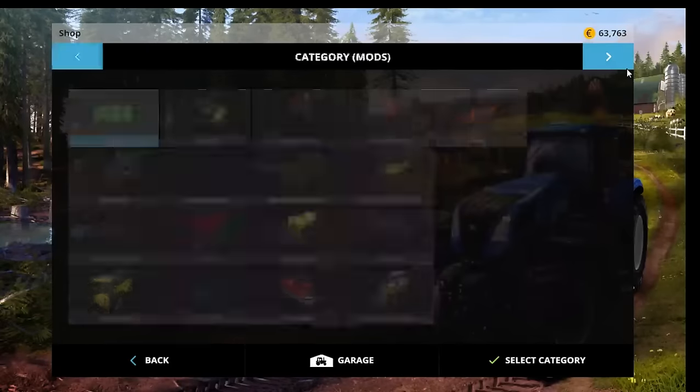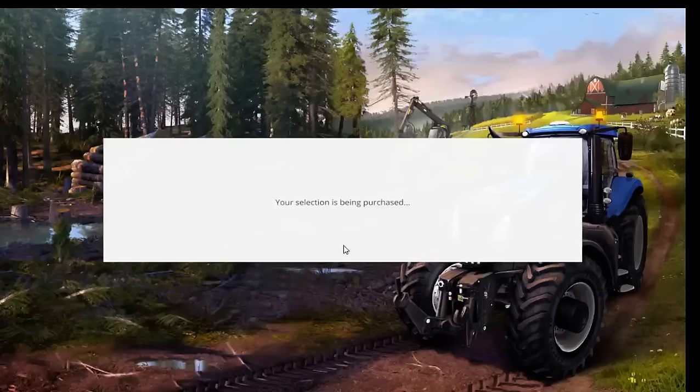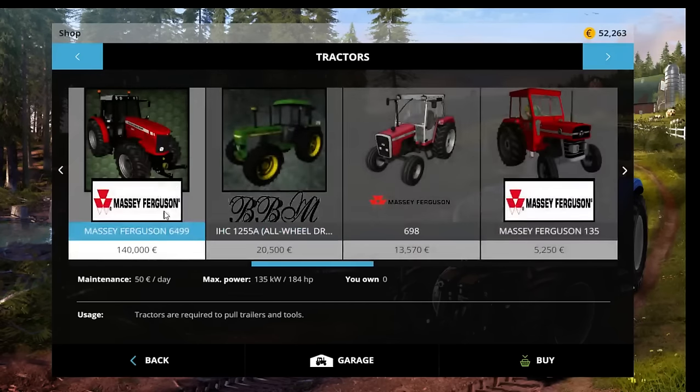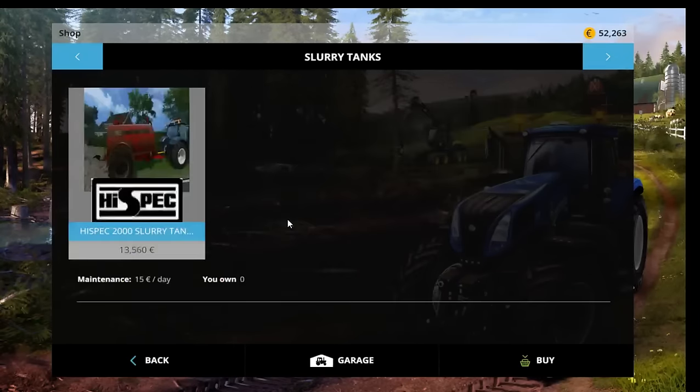So we need to buy a bale trailer. I have got one or two — I have that one and the Marshall one, and the Marshall one's a bit big. This one may just be big enough to get around. We may not need a bale trailer, but I just want to have one. So we're going to go pick that up; we have £52,000. Someone asked me to get a Fiat Agri — I've got that there, and I've got two Class as well just in case. I've also got a Massey Ferguson.